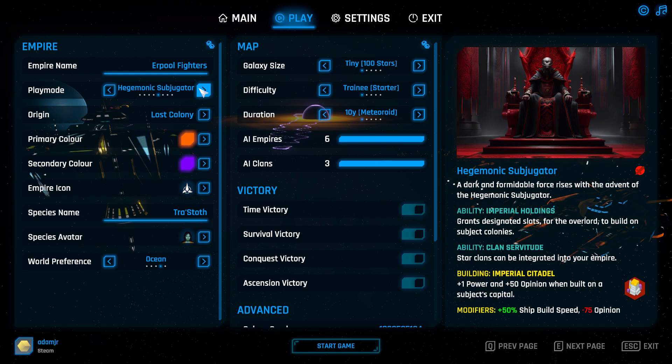Hegemonic Subjugator: with Star Clans, you can actually integrate them, which means you absorb them into your empire. And then Imperial Holdings — you can build on your subjects, and we'll get into subjects later.